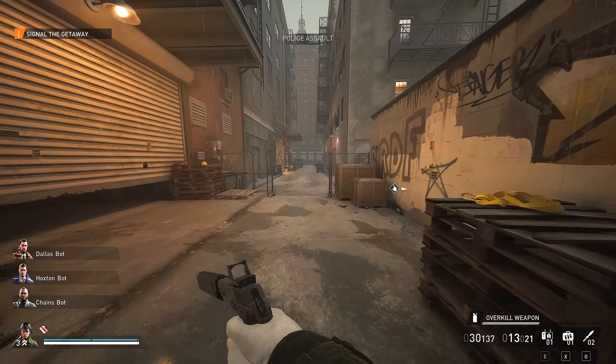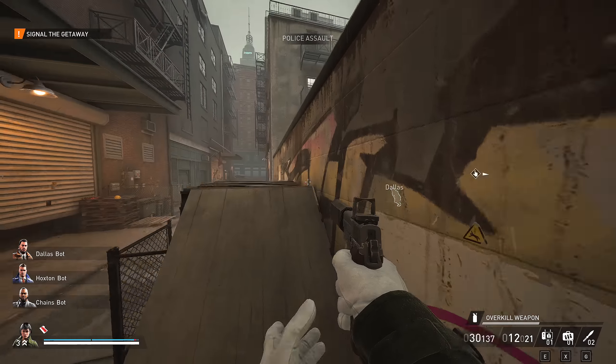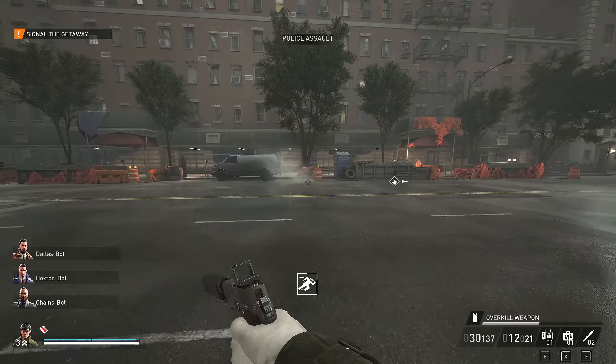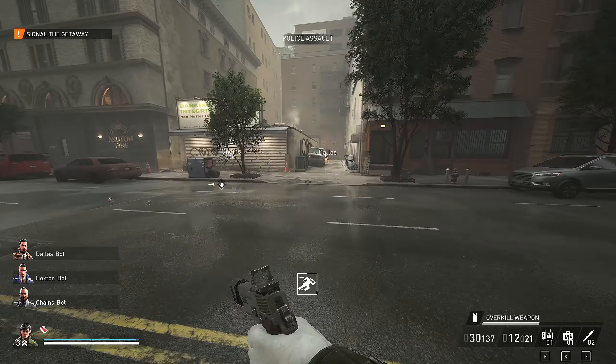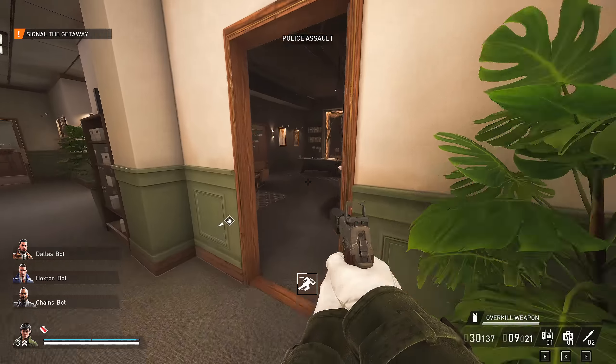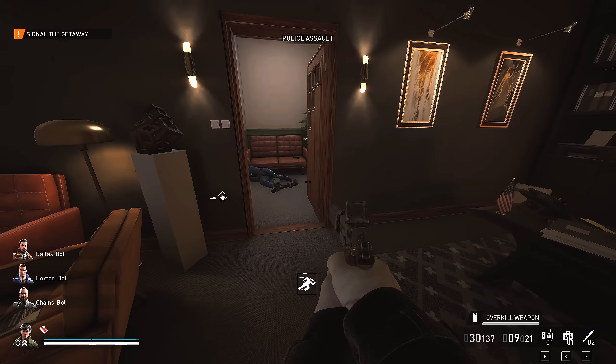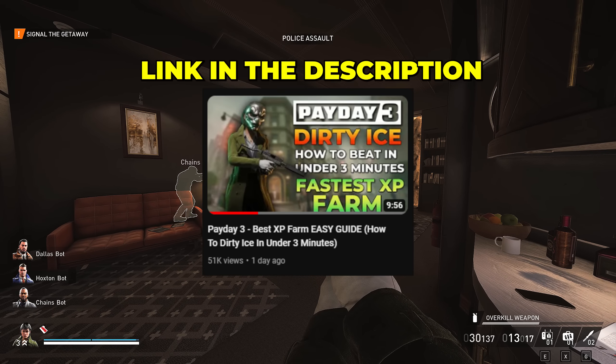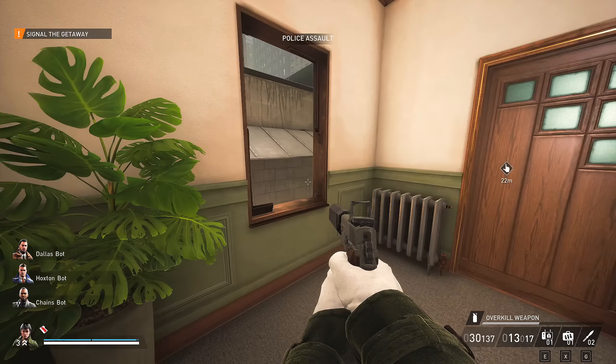Run back, grab the bag, run back, grab the bag — and that's it, the entire run done in under two minutes. For the alley spawn, when the game starts run in that direction, mask up around this point, climb up the white van, come over here, shoot out the window, drop onto the van, drop in. Then it's business as usual — it applies the same way as my other guided video, which I'll link on screen and in the description below. That's it for today — I hope you learned something and can do this achievement. Catch you in the next one!